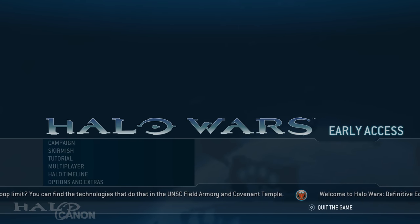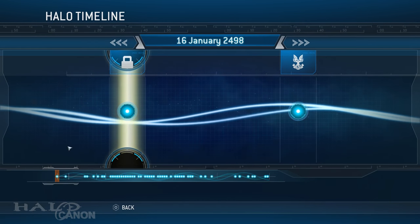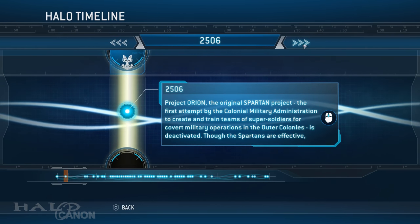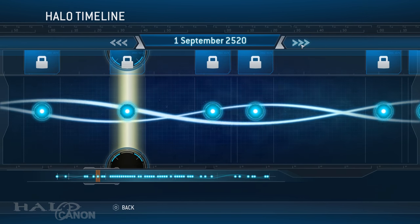Welcome back, Canaanites. Today we'll be looking at how to fully unlock the Halo Wars timeline. When you first get the game, be it the original or the new Definitive Edition, some events will be available from the start, but most will need to be unlocked. There are two major steps in unlocking these entries, the first being the only black boxes found in each campaign level.